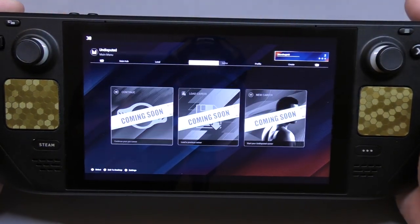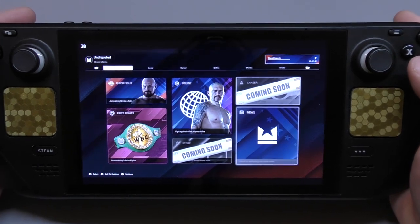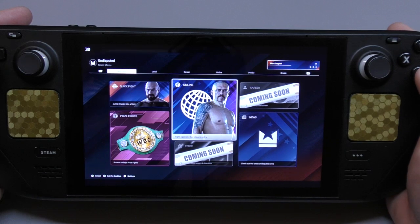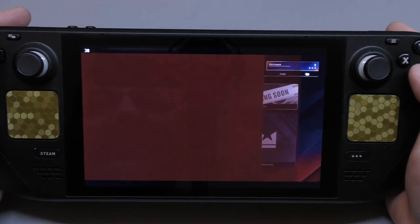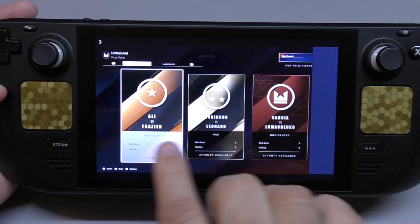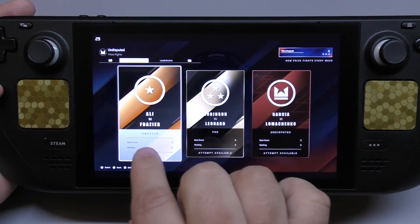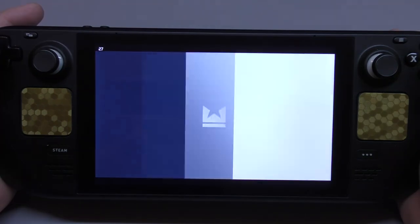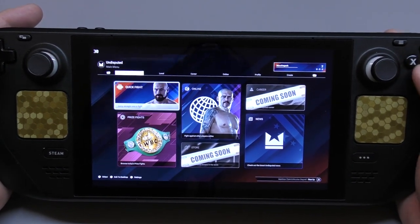Now let's show you one boxing match, because that's what you're here for. Right now you can play Quick Fight, Online if you can, and Prize Fight. Prize Fight is basically matches that are already set up — two opponents pre-selected like Ali versus Fraser, Robinson, Lerner. You've got Amateur, Pro, Pro Disputed levels, and depending how you perform you move up in the leaderboards.